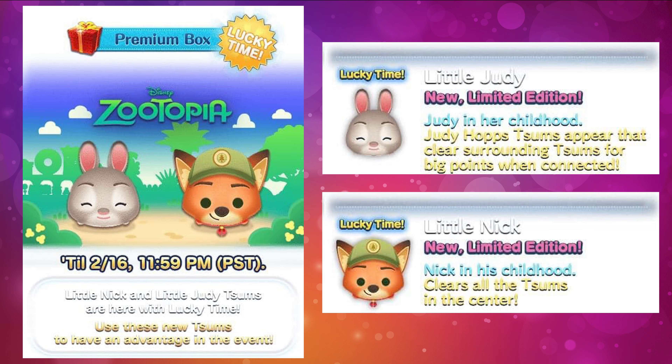Moving on to the Zootopia zooms — the first one is Little Judy, essentially a baby Judy Hopps. Her description: Judy Hopps zooms appear and clear surrounding zooms for big points when connected. Ultimately you connect them for a lot of points — she's going to be a points zoom, and I don't anticipate her to be that great.